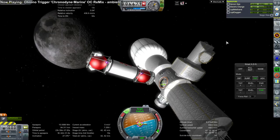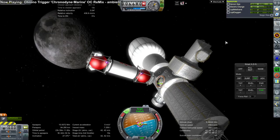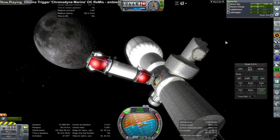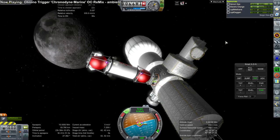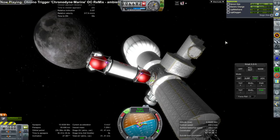Here we go — for the first time delivering something to our mission in orbit around the moon, and we don't need one of the little tugs to bring us in. This tug was getting close to finishing its fuel but managed to have enough to dock and bring the payload in.